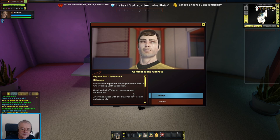Speak with the tailor to customize your appearance. After that, speak with the ship vendor to claim a shuttlecraft.